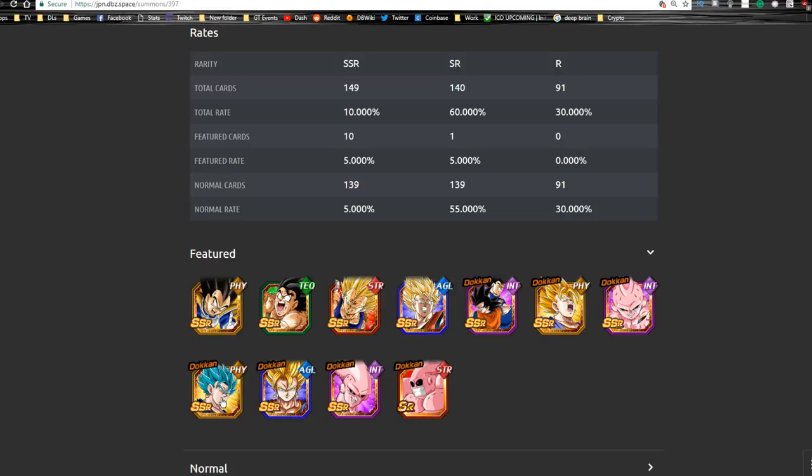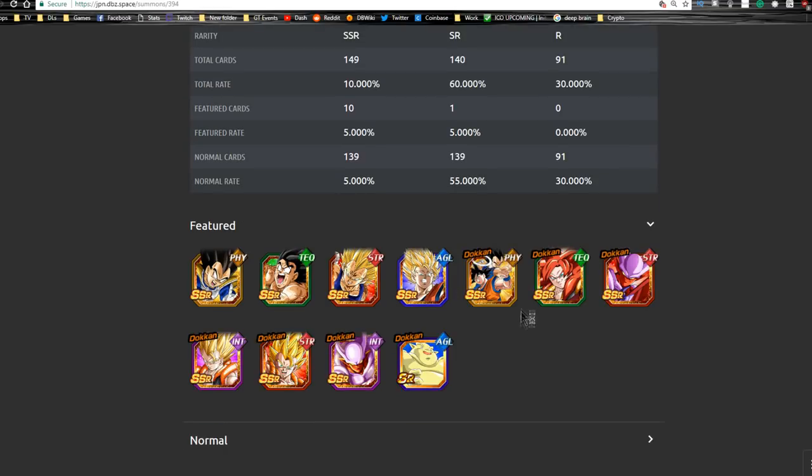If you don't have the new Super Saiyan Blue Vegeto, this is awesome for you to have, plus it's just cool to have him because of the counters, physical team, and everything. It's funny because you have Vegeto and Vegeto Blue, which is really awesome for a physical team. You're going to want to have that if you didn't see the team building guide already — especially when he's your leader.